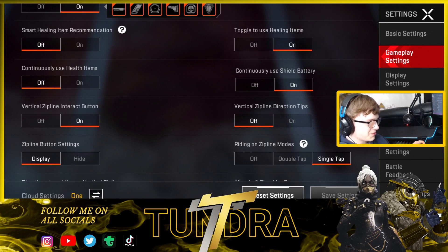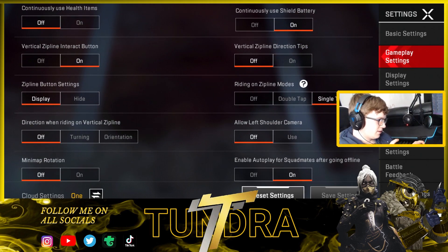Toggle to use healing items I've got on. Continuously use shield battery I've got on, but I'm really thinking of turning it off because it's annoying when you're mid-fight and only want to pop one shield battery but it pops two and then you get beamed. Vertical zipline interact button I've got on. Vertical zipline directional tips I've got off — it was kind of putting me off.